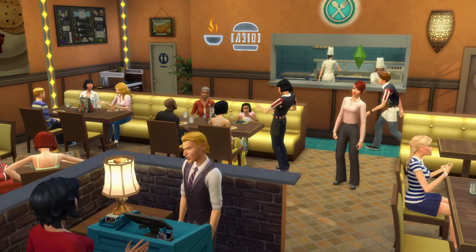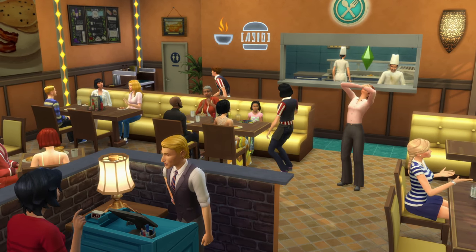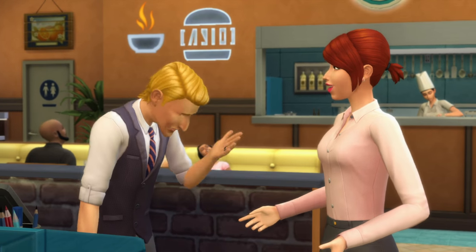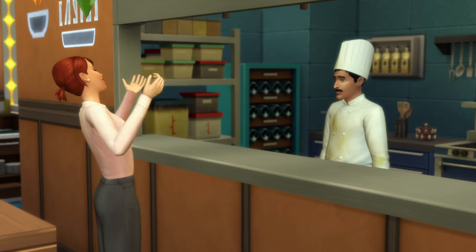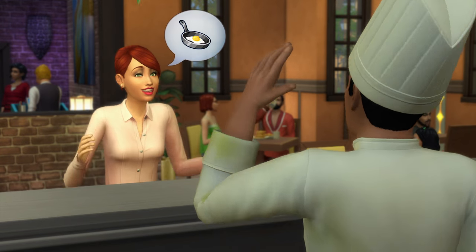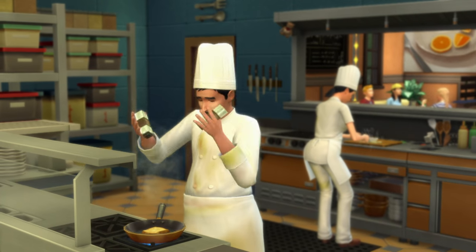As an owner, it's critical to keep your staff on their A-game. Correcting bad behavior can get an employee back on the right track. And unlocking the inspirational speech perk will give your staff the boost they'll need to impress even the harshest of critics.